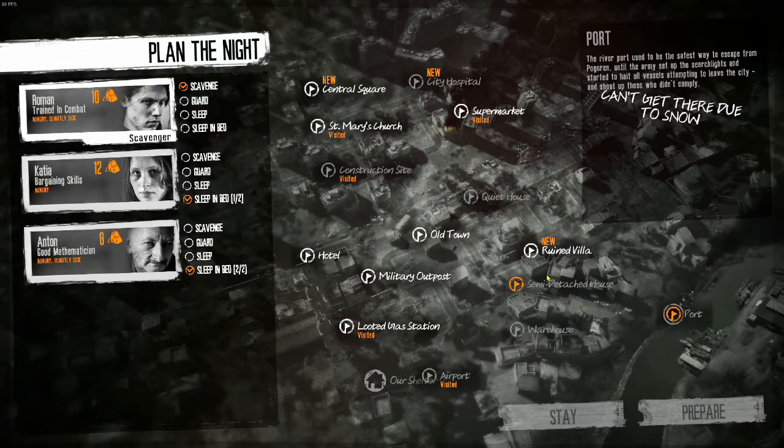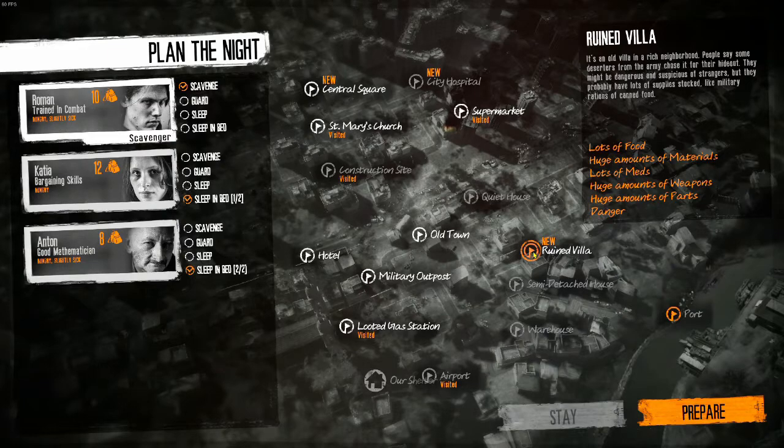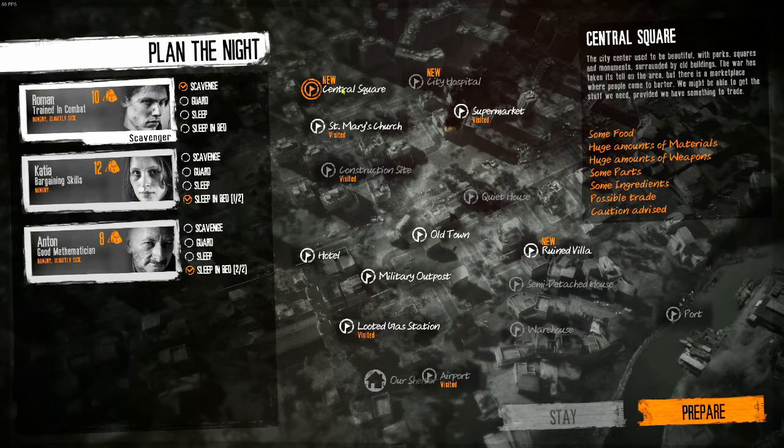This is ruined villa. Old villa in a rich neighborhood — deserters from the army have chosen to live there. Yeah, we probably want to avoid that right now. Although, it probably has lots of supplies and military rations, canned food. It would be quite the haul if we could get in there and get out. But the likelihood of having to kill somebody to do it — yeah. It also has stuff provided we have something to trade. And we'll think about that one.